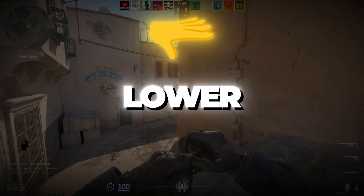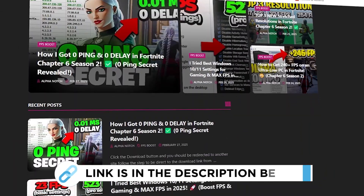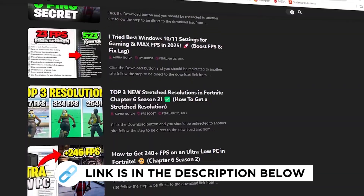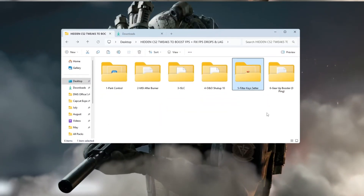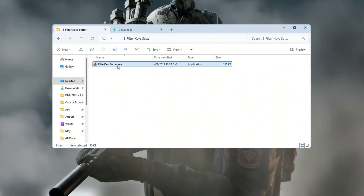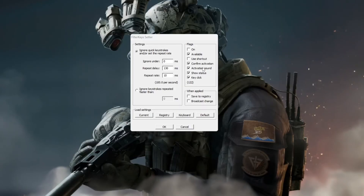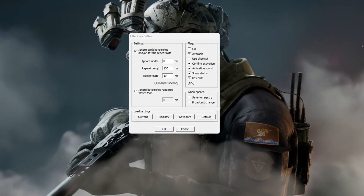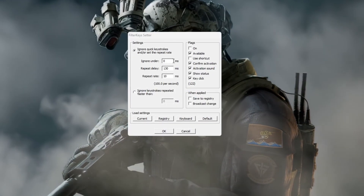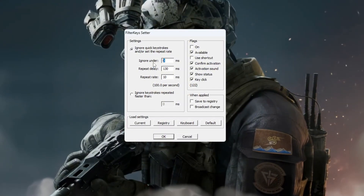Step six: lower keyboard input delay using Filter Keys Setter for CS2. This step helps make your keyboard respond faster when playing CS2. Open the Filter Keys Setter tool and change three settings: Ignore Under — set to 0 milliseconds (this removes the delay before key presses are detected); Repeat Delay — set to 130 milliseconds (this sets how fast a key starts repeating when held down).